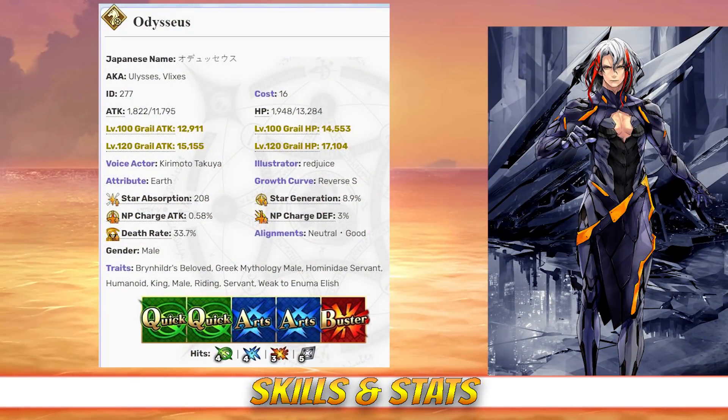Odysseus has a max HP of 13,284 and a max attack of 11,795. For a 5-star Rider, his HP is about average, but he does boast a high attack stat for his class. And even when compared to other 5-star servants outside of his class, Odysseus maintains a higher than average attack, but somewhat low HP. He has 4 hits on his quick card, 4 hits on his arts, 3 hits on his buster, and 5 hits on his extra card. He has an NP gain rate of 0.58% and a star rate of 8.9%. His star generating is strong due to his high hit counts, but his NP gain in particular is excellent. His stat spread favors offense, but Odysseus has strong stats across the board, which makes him feel more like an all-rounder type.